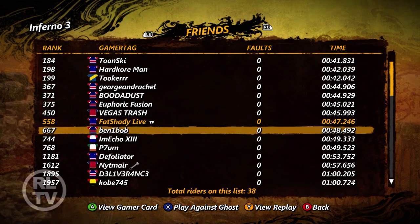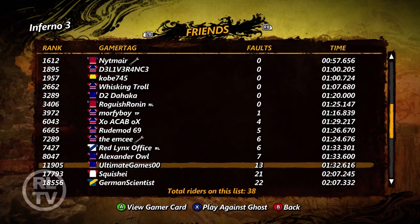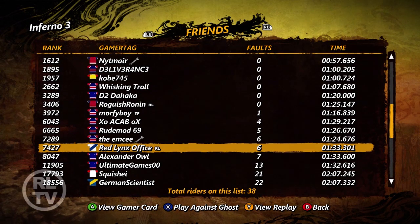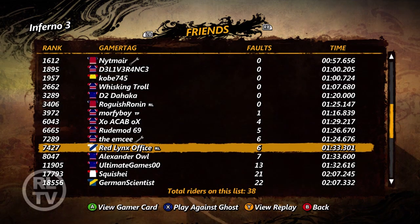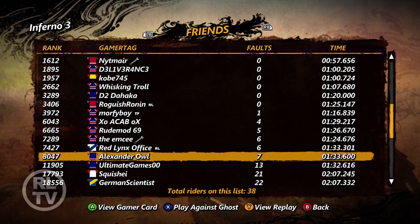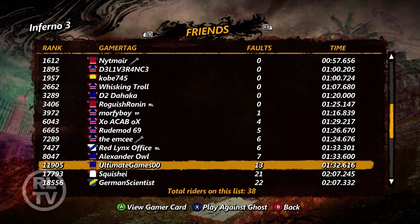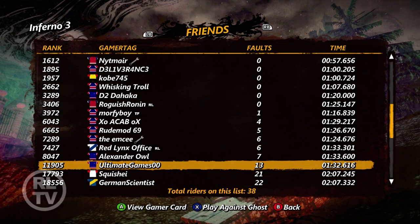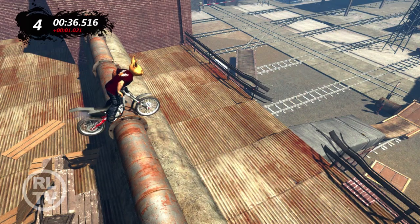I'm going to go into Inferno 3 and scroll past all of these players with zero faults to look at someone a little lower down the list. Let's focus on Alexander Owl and Ultimate Games. Alexander Owl has 7 faults and a time of 1 minute 33. Ultimate Games on the other hand has 13 faults and a time of 1 minute 32. Ultimate Games was faster, but until he can get his faults down, it doesn't matter. Every time you press that red B button, you're going to be going further down the leaderboard.